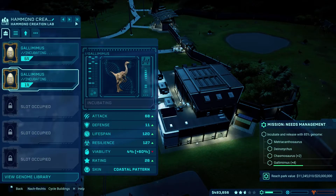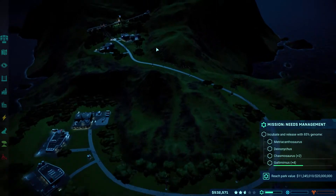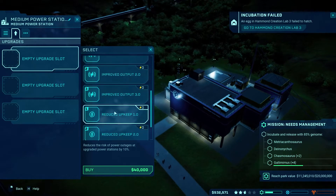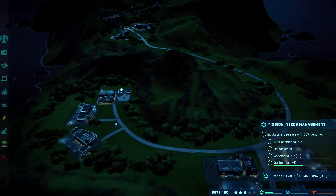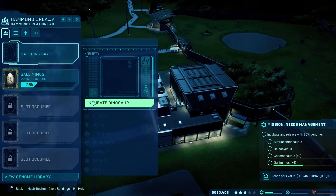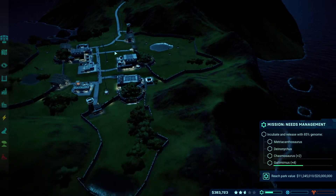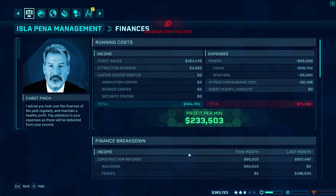The chance of that happening should be lower with the bonus labs, but apparently not. We could increase power output — we unlocked improved power output tier 3 for 100k, we don't need it right now, but instead of building another power station we can just increase the output. And it failed again — probably because it's a mission-critical dino, it just happens sometimes.